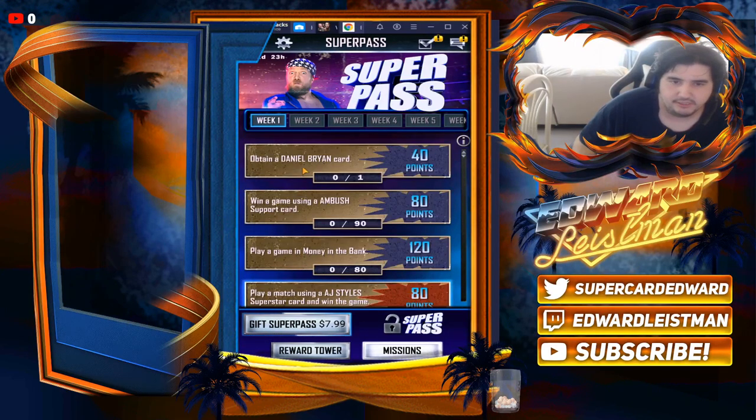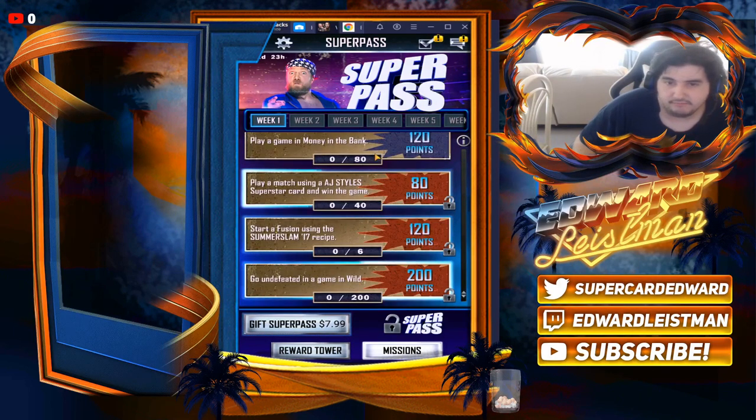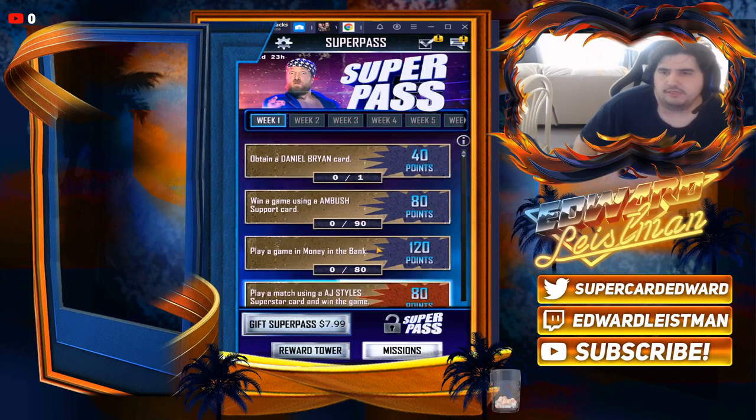These are pretty much the standard missions: obtain a Daniel Bryan card — shouldn't be hard; win a game using an ambush support card — I gotta go get one; play a game in Money in the Bank — easy; play a match using AJ Styles — easy; start a fusion using a Summer Slam 2017 recipe; and go undefeated in a wild game of 200 — this will be really easy to complete, it'll just take a while.